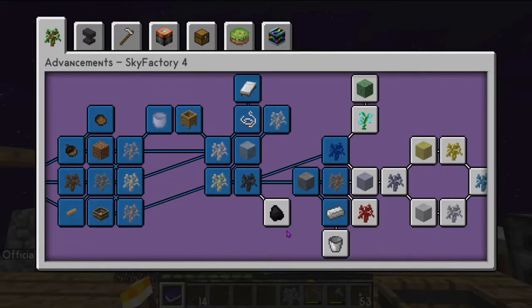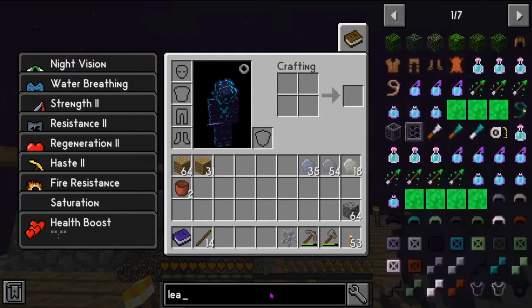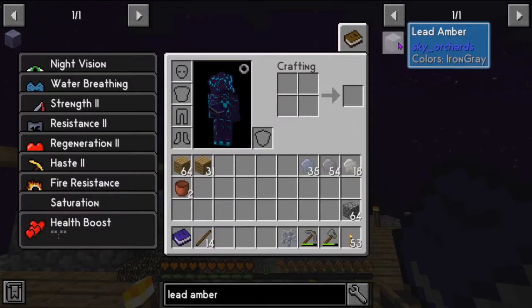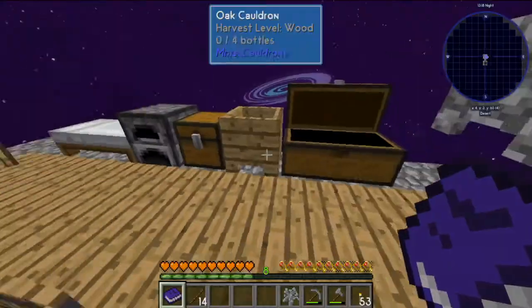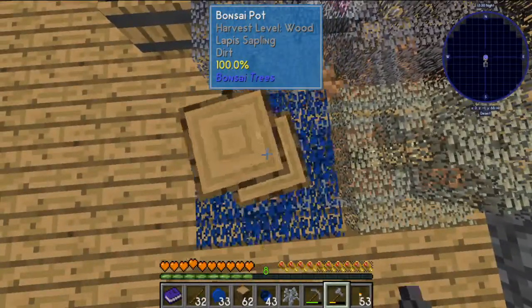Now we don't need the redstone just yet, however we need lead, so that means we need lead amber. Let's take a look at lead amber in JEI — lead amber is going to need iron resin, lapis, petrified, and sand. We've already got sand going, and we don't have lapis yet, so let's go ahead and get the lapis resin going.